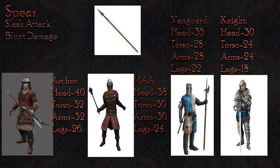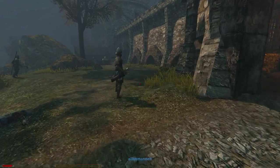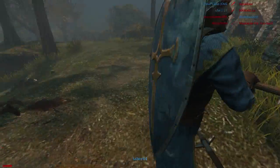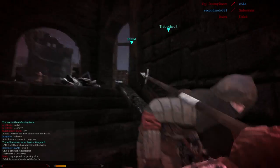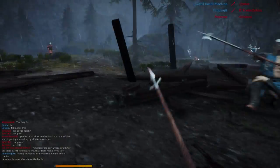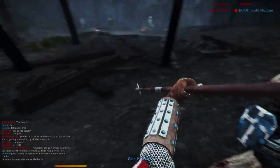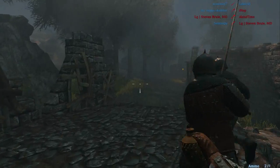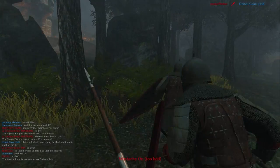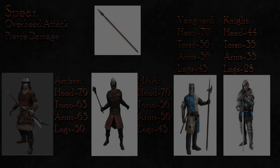The slash attack deals blunt damage, which does limited, consistent damage to all classes. Against the archer, you will do 40 damage to the head, 32 to the body, and 26 to the legs — a maximum of five hits is required to kill the archer, which is an absurd amount, seeing as it's the weakest class. Against the man-at-arms, you will do only 38 damage to the head, 32 to the body, and 24 to the legs, with the same five-hit kill requirement. Against the Vanguard, you will deal 35 damage to the head, 28 to the body, and 22 to the legs — again, five hits required. Against a knight, the slash attack is clearly not your best choice: 30 damage to the head, 24 to the body, and 18 to the legs, with a six-hit maximum kill if all hits are to the legs. The LMB attack is best used as a last resort or against particularly weak enemies.